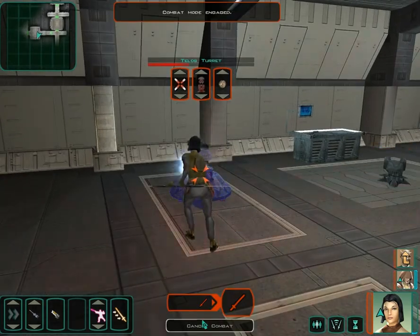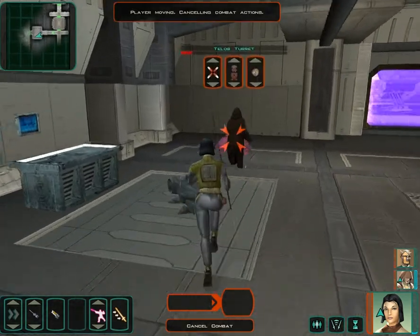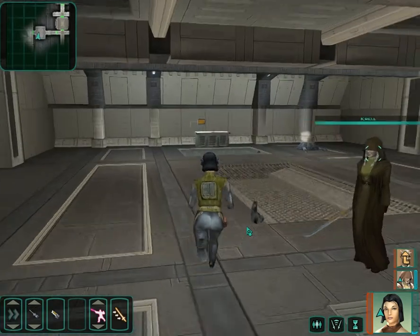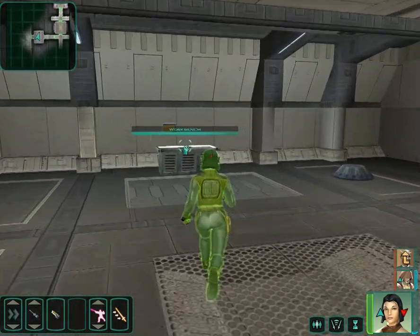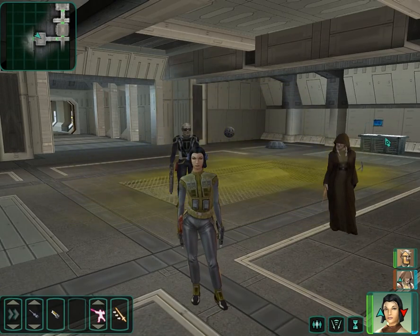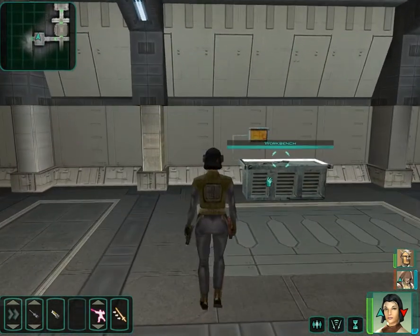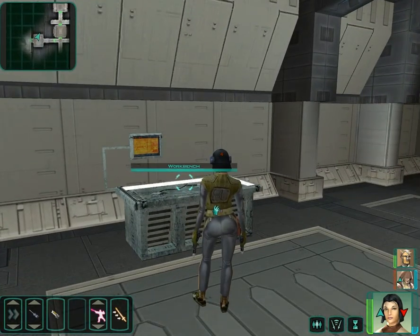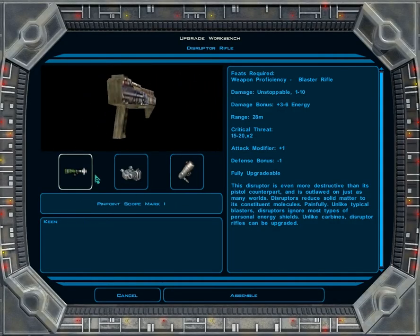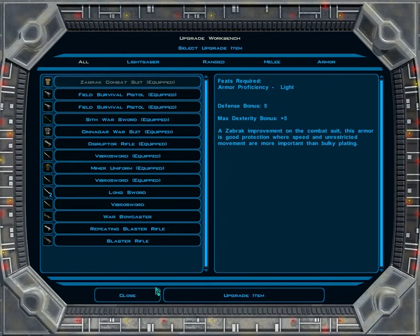These things have shields, so I'm just going to switch to a melee weapon that goes right through shields. There's both kinds of workbench in this room, so I'm going to see what I can do now that I have a little more skill — not all that much, unfortunately. We can put some stuff into the disruptor rifle that Beodor is using and make it a little more effective, at least.